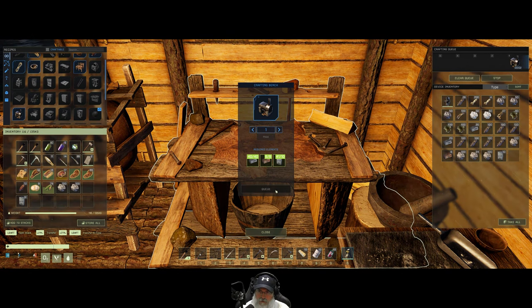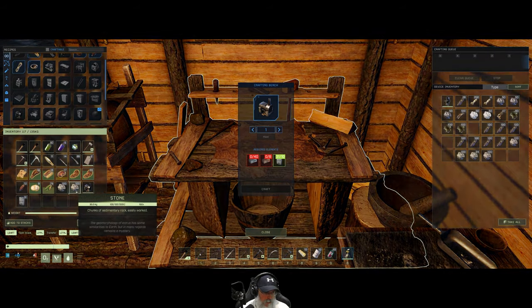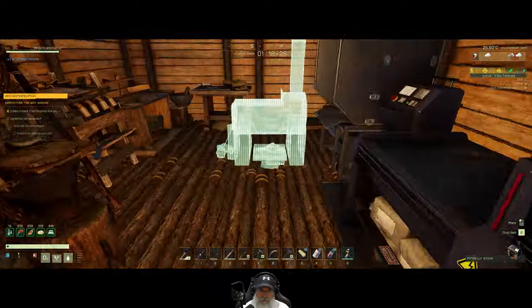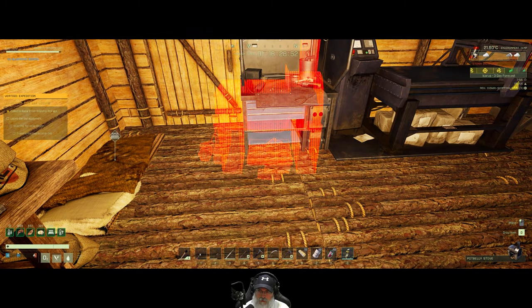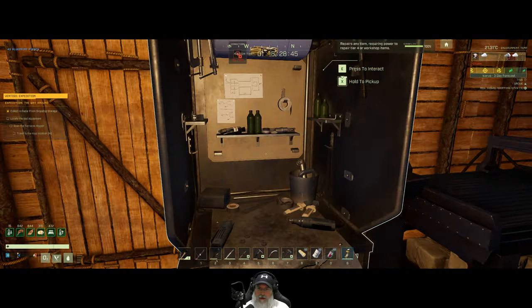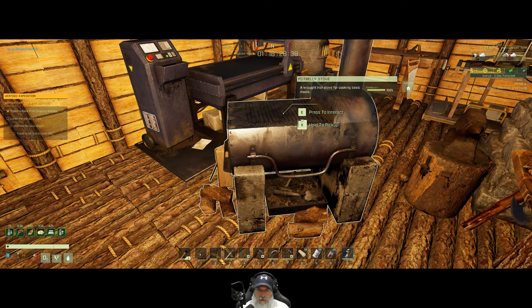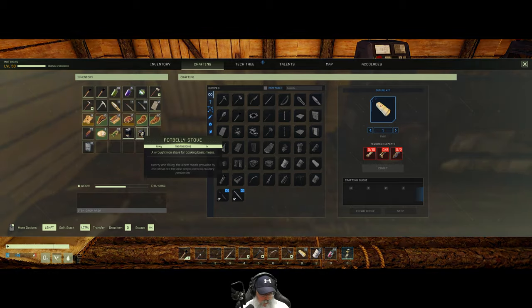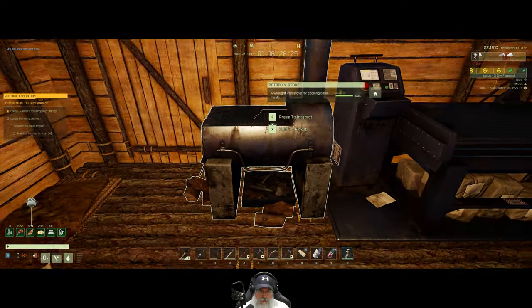There we go. Put that in here, put those back in there, figure out where we're going to put this. Actually, we don't need this — it was something I didn't really think through all the way, but it is what it is. It wasn't actually that expensive to make — you'd think something like that would be a lot more expensive.